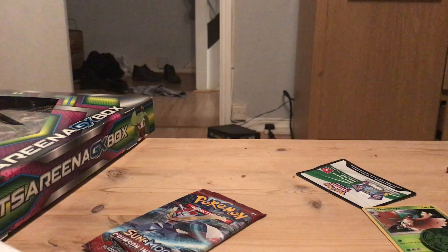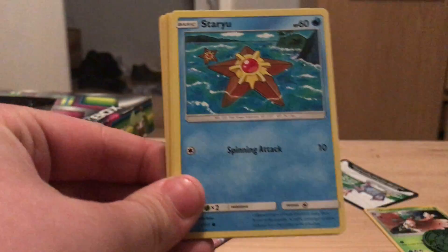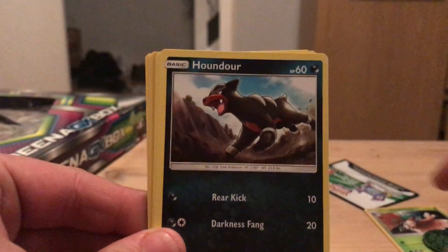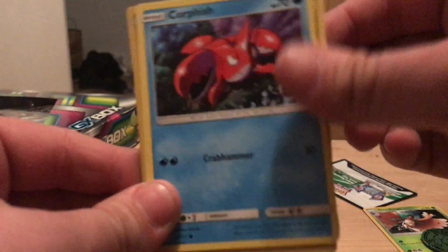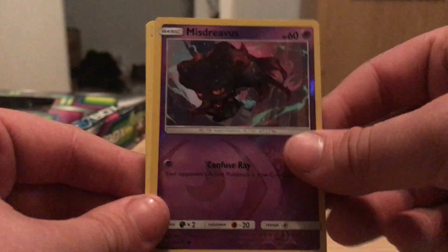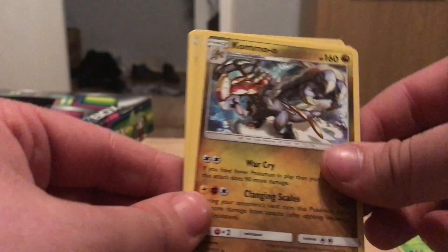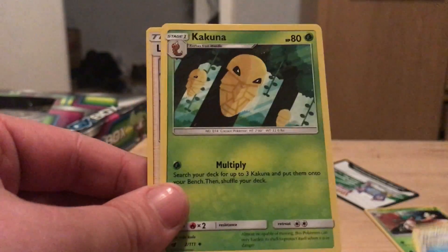Next one. We start off with a Jangmo-o, Staryu, Houndour, Gastly, Corphish. Reverse Misdreavus, which is a common, and a Kommo-o regular rare. Another Fire Energy and Dashing Pouch.